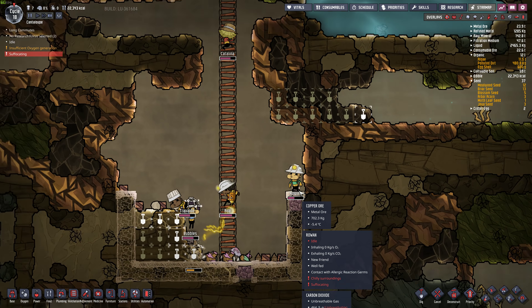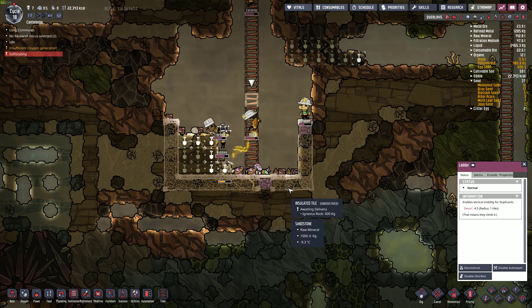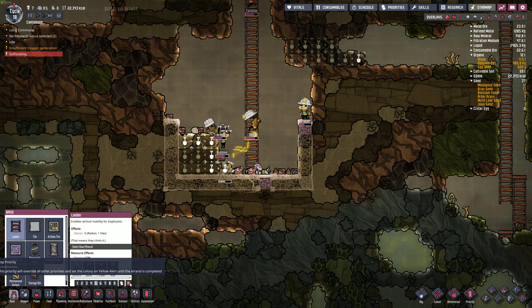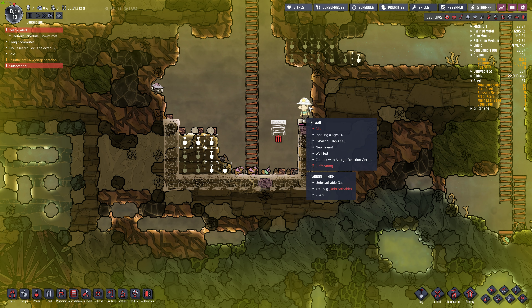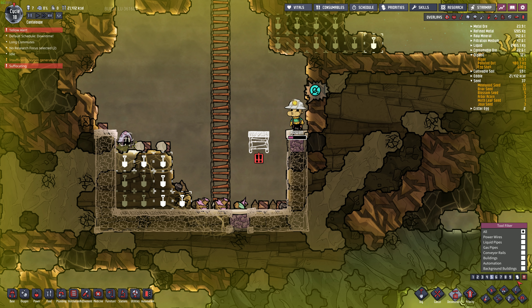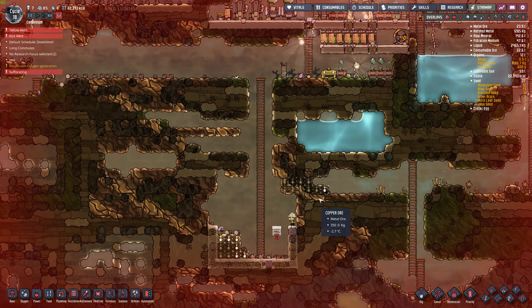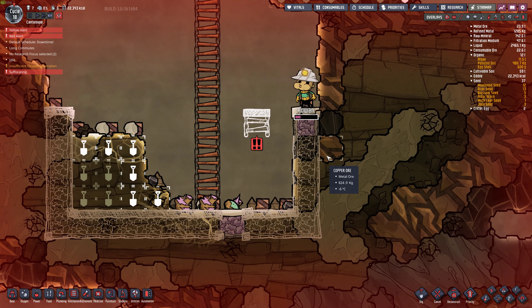Suffocating - oh my gosh, Rowan. Okay, let's do some emergency ladders to recover Rowan. Don't run away. Oh gosh. Uh oh. This doesn't look good. This doesn't look good at all. Red alert - I don't know if that's gonna help. Rowan, no.